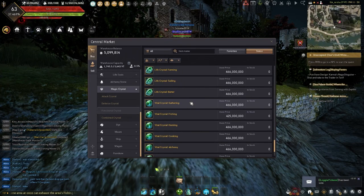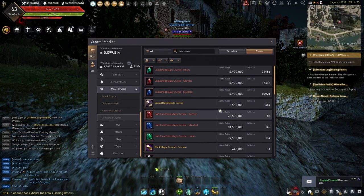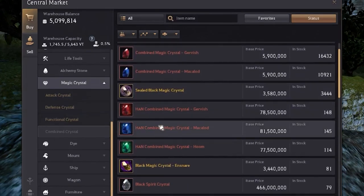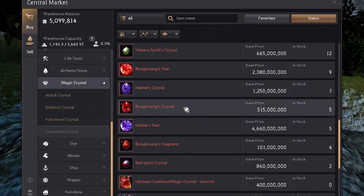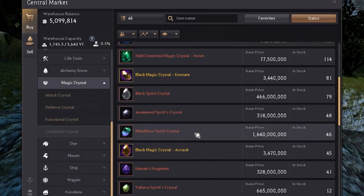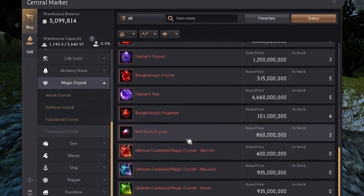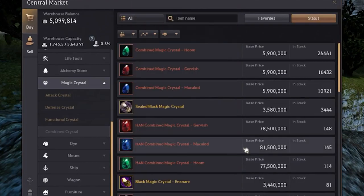I do not recommend functional crystals in general unless you're doing some life skills — and even then, a lot of times these are not too helpful. The only ones I would readily recommend for life skills would be the Vital Crystals or the Life Crystals, as these help with both Life XP and Life Skill Mastery. Now for combined crystals — I would recommend any of the Hume, Garavish, and Maklod sets, whether it be the base ones, the Han ones, or the ultimate ones. I would recommend any of the Tears, Crystals, or Fragments of the Hightays, Bonglongs, or Garin, as they are all quite powerful at any grade. I would also recommend you run the Rebellious Spirit Crystal for PvE. For PvP, the recommendations are similar — any of the Tears, Crystals, or Fragments of the Bonglongs, Hightays, or Garins, and any of the Ultimate Hume, Maklod, or Garavish sets. If you are just getting started, the normal Garavish, Maklod, and Hume sets are still quite powerful at just a cheap price.